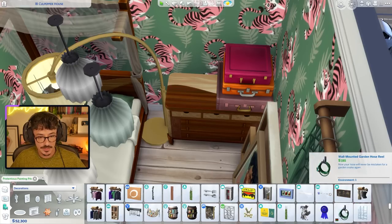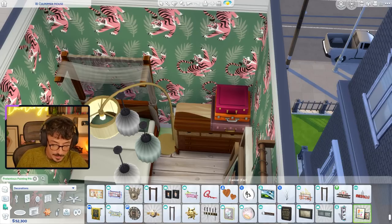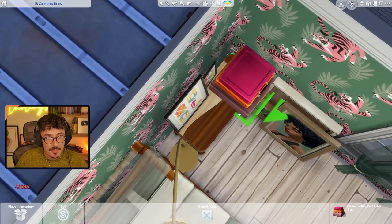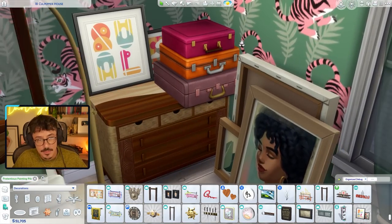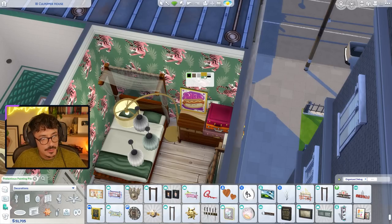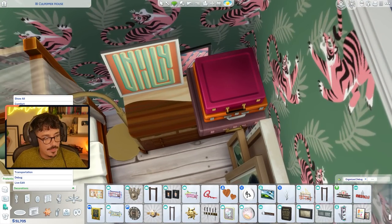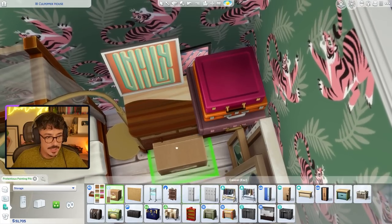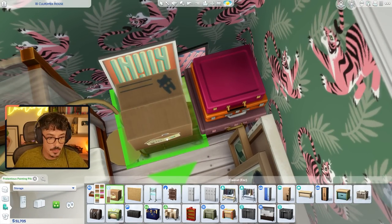I saw some other wall-leaning canvases up here. What I was thinking is sizing them down, pulling them upwards, and almost tucking them in behind these suitcases — I may have to drag that out slightly so it can kind of balance over the edge, making it look like we're just cramming everything in here the best we can. Let's have a look at the other canvas options. Oh, that one's nice — let's put that one in here. Yes! And then I'm thinking a storage box up here as well — we'll size this one down and sit it in front of the painting pile.